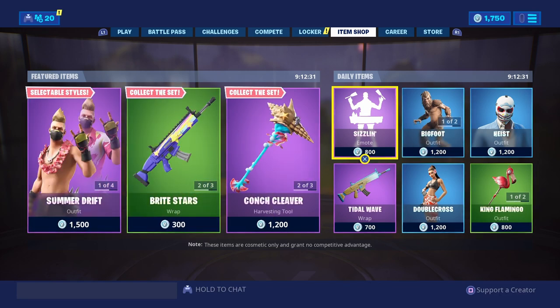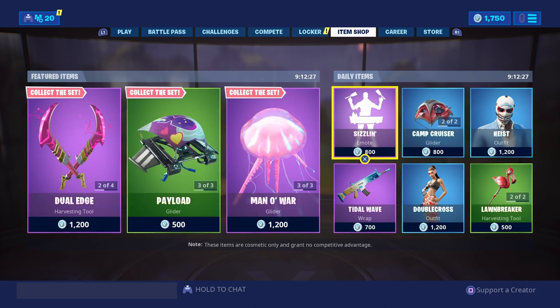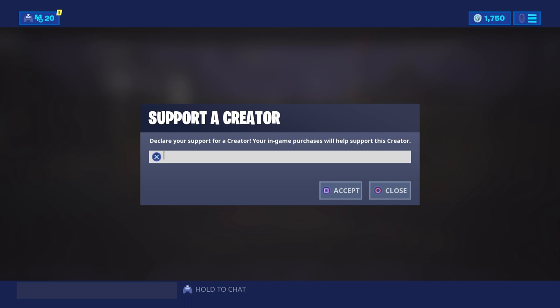Now before we get into the location of that fortbite — if you're not already supporting a creator on Fortnite, do me a favor, go to the item shop, bottom right-hand side, it says 'support a creator,' click on that and then type in seven underscore bell 90, all capitalization. That way you're helping the channel.